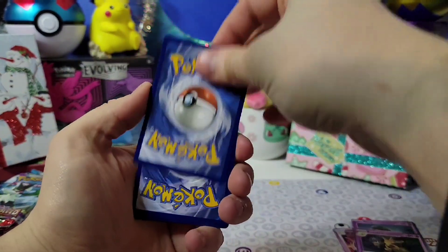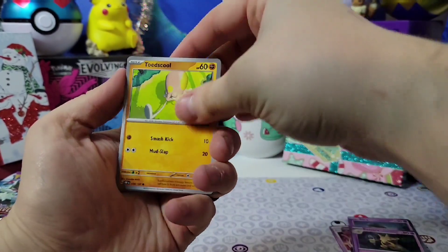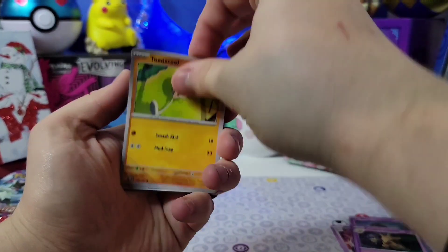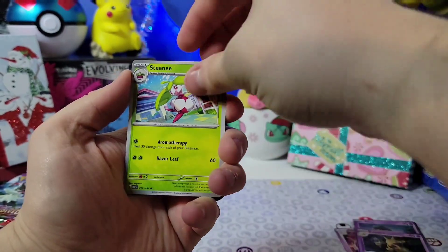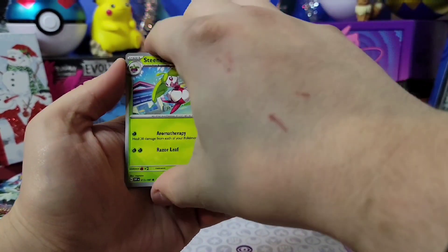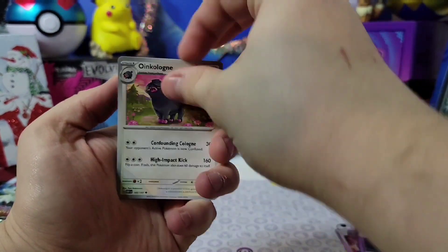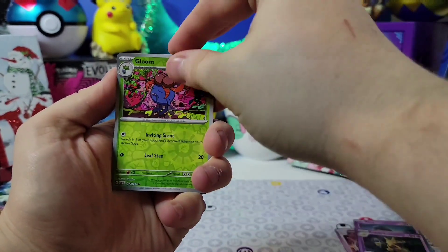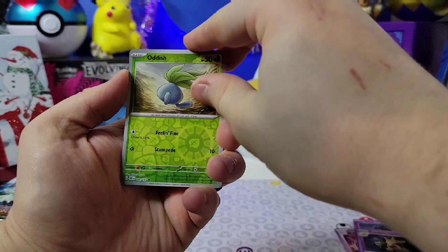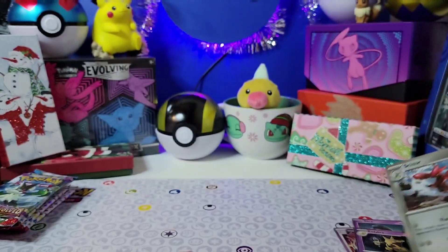Good luck on this one — let's go ahead. We've got water, electric, to school, how dare, fat bulb, Steenee, Dirt Tricks, Sling, Gloom, Oddish, and a Scizor holographic.